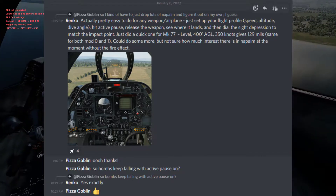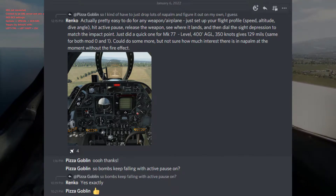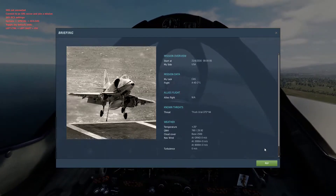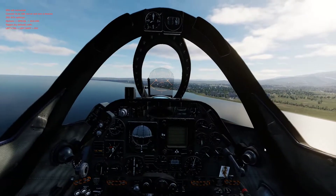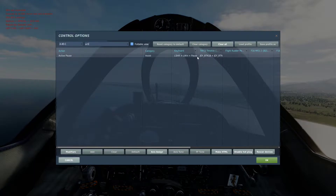Hello, I just wanted to show a quick tip that was brought up by Renko in the A4 Discord server. He gave a tip about determining your gun sight, bomb sight, reticle depression by using the active pause in DCS. I've bound the active pause here to a button on my throttle that I usually use for MIDS communication in the Hornet, and the A4 not having MIDS, I'll just use that.